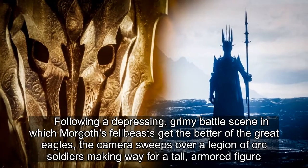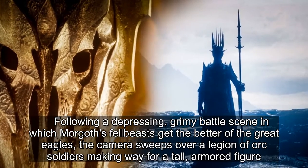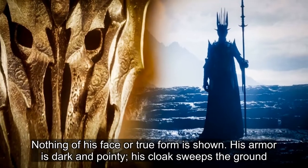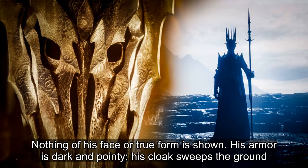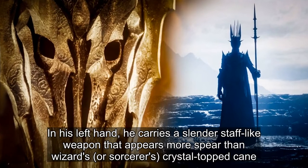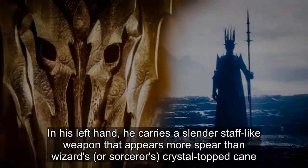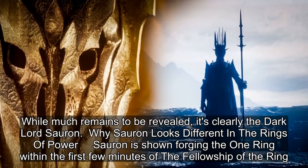Following a grimy battle scene in which Morgoth's fell beasts get the better of the Great Eagles, the camera sweeps over a legion of orc soldiers, making way for a tall armored figure. Nothing of his face or true form is shown. His armor is dark and pointy, his cloak sweeps the ground. In his left hand, he carries a slender staff-like weapon that appears more spear than wizard's crystal-topped cane. While much remains to be revealed, it's clearly the Dark Lord Sauron.